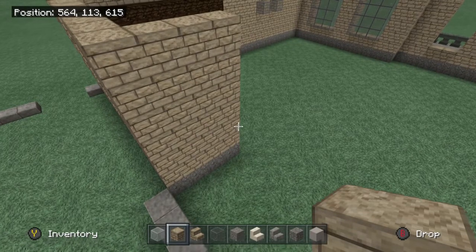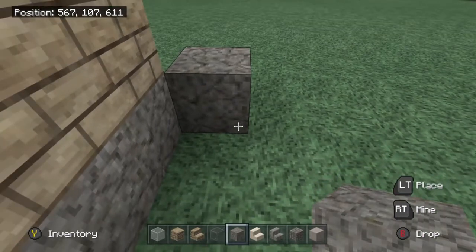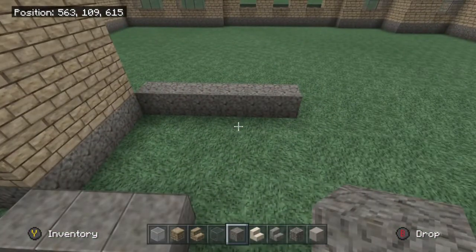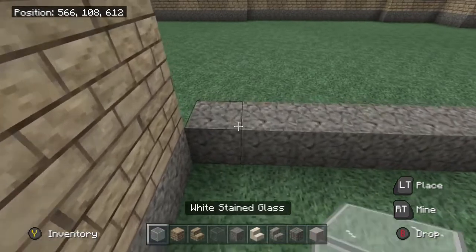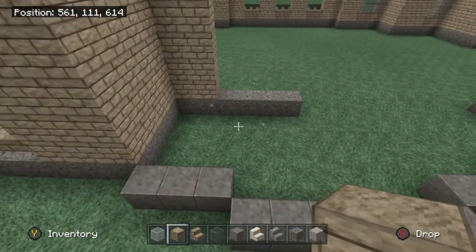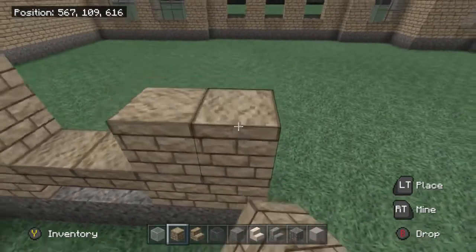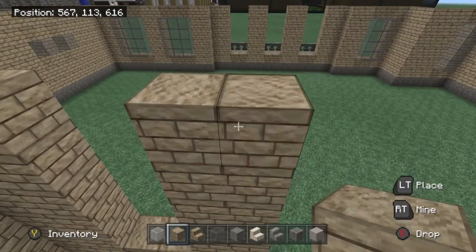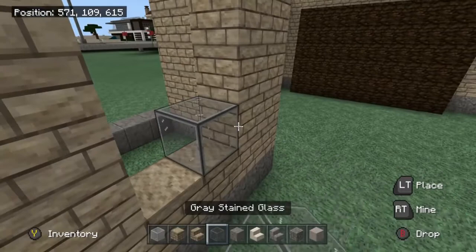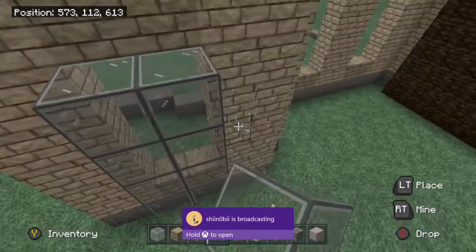For the next part we're going to bring the sandstone aside. Go off this corner and bring it over one, two, three, four, five, and six blocks total — there is a reason for that. Take your sandstone and build it up, then a layer right next to it as well. Then do two upside-down sandstone stairs, bring the full sandstone blocks up and fill it in. Then go back with the gray stained glass and build it up four blocks tall — two, three, and four.